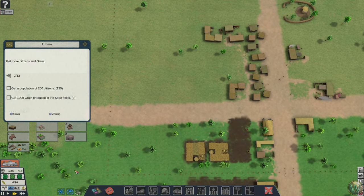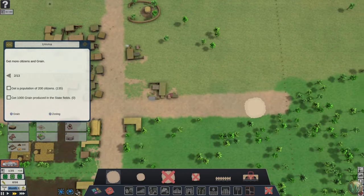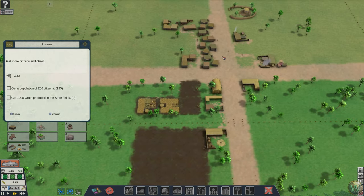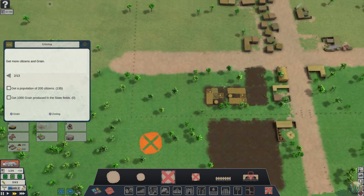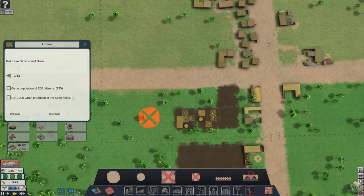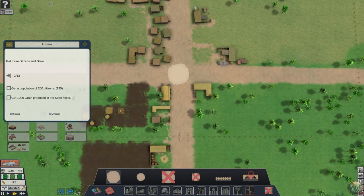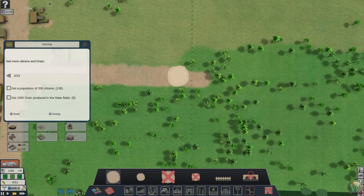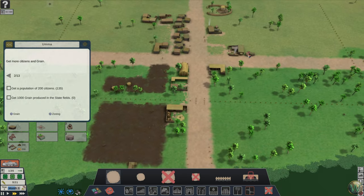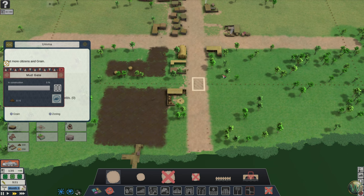I really botched that road — wow. Should be like up there. That'll do — the rest of it will get covered up by farms or whatever we decide to put in there. I can also use the no-road-erase tool here to fix this. Same thing up here. I'm not so sure I didn't botch it again, but it'll be fine. And that might should have been over a little bit further — but I guess it'll be okay.